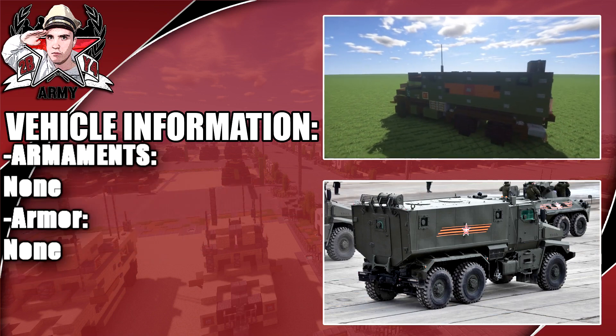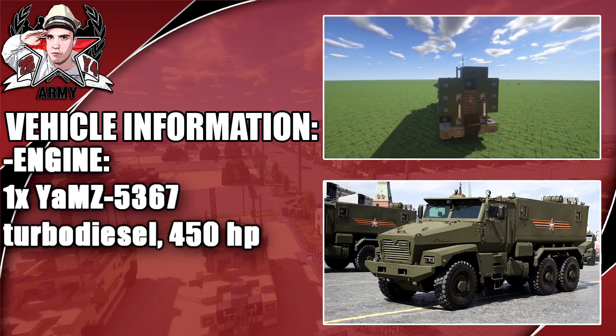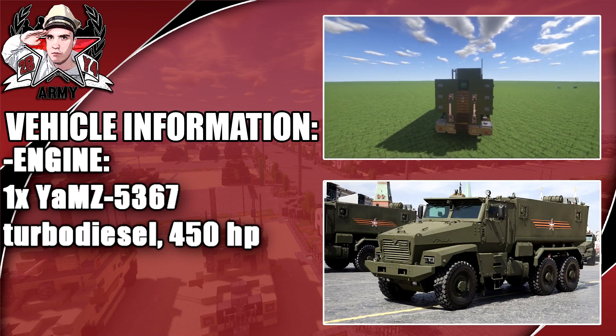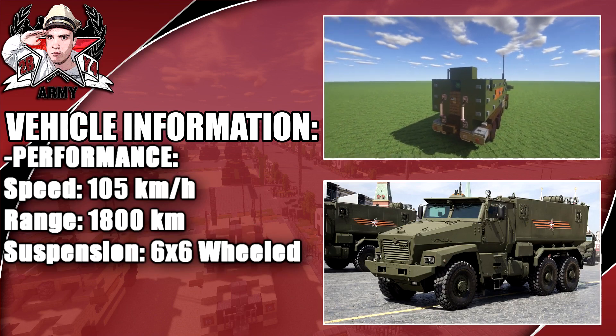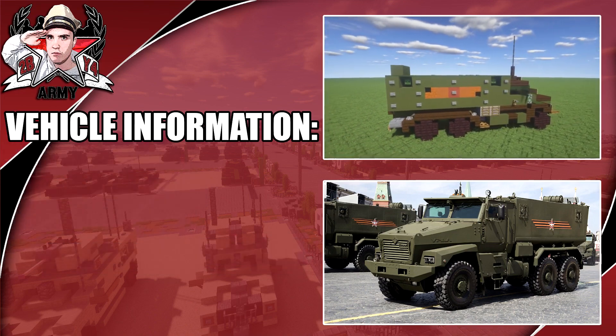Armaments: it has no armaments, and armor is very light — if anything, just to block out some firearms fire. Engine: one Yamz, 450 horsepower. Performance: a max speed of 150 kilometers per hour. But anyways guys, that's it for this — enjoy the tutorial.